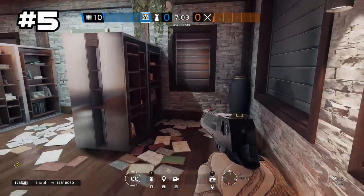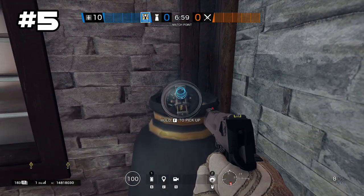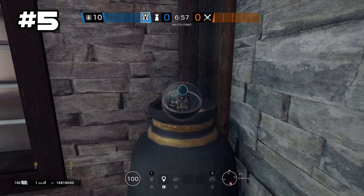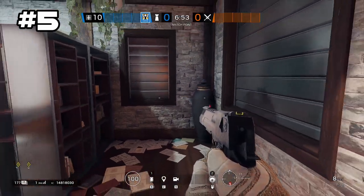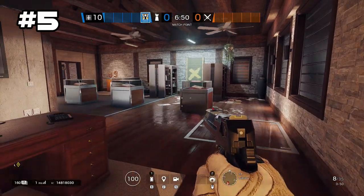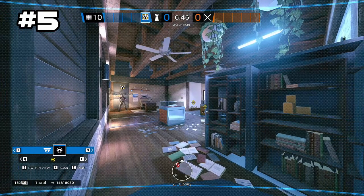Onto the fifth spot, you want to go to the second floor library and toss your camera on top of this pot. You would think that spot would be pretty easy to see, but it's actually not that obvious because people don't look there.